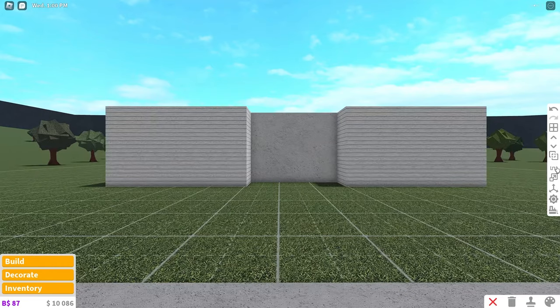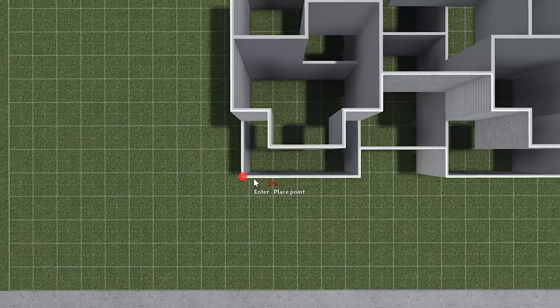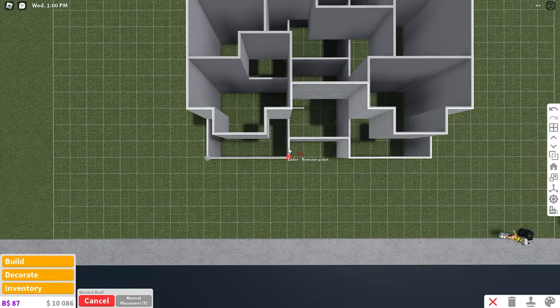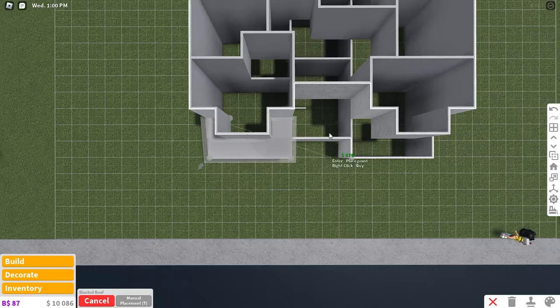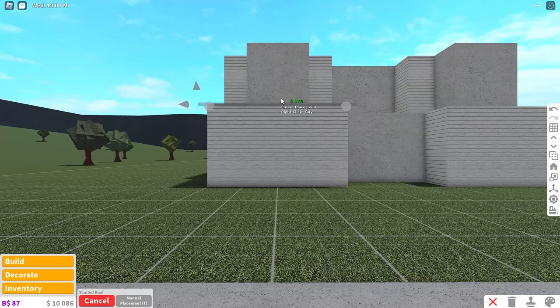Now that all the walls are placed, we are going to work on the roof using the slanted roof. I've seen some people in my comments struggle with the slanted roof, so I'm going to go extremely slow with this. Make sure it's on manual placement and start at this corner, then go over four to this corner, up two to this corner, then over to the left one, then go down by one. We're placing it on each corner. Go to the left by two, up one, then left by one — you basically hit it on each corner. I'll also change the grid size and grab the arrow to increase its size a bit.